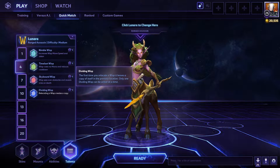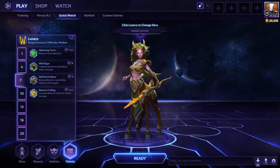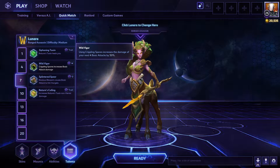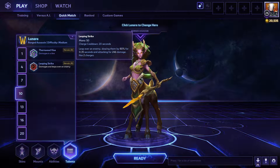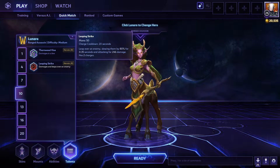The other option that could be very situational is Dividing Wisp. For your level 7 talent, you want to take Wild Vigor — it increases your next four basic attacks by 50%. For your level 10 talent, I like to take Leaping Strike. It helps keep on top of the enemies so you can really use your basic attack damage to your advantage.